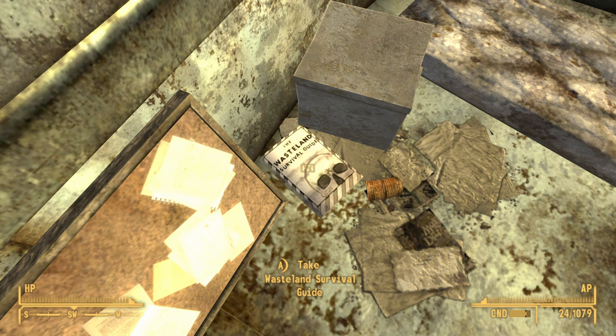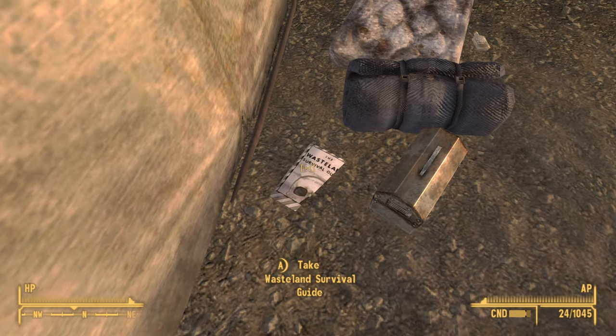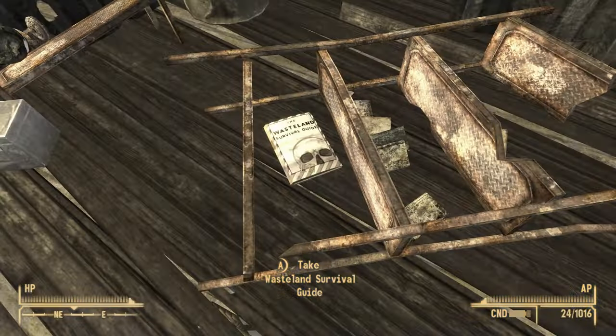Collecting all four copies of the Wasteland Survival Skill Books will increase your survival skill, but sometimes it's better to hide and run than to stay and fight. If you instead want to increase your sneak skill, then click on the video you see on the screen now.